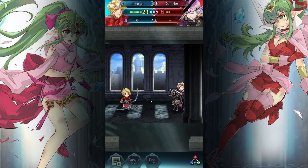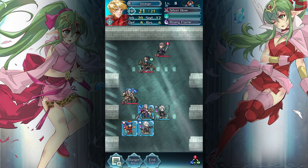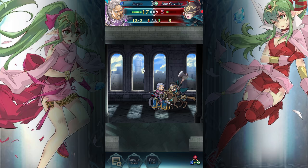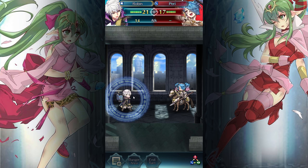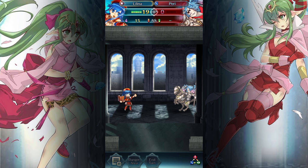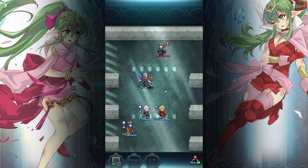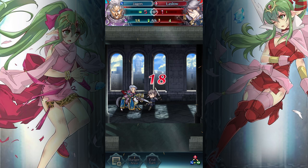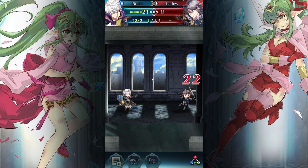Let's fight Xander. Only skill points for now. We double. Weapon triangle advantage. Okay, that did actually hurt a lot. Let's kill the worst character in the game. Burn, Peri, burn! She got resistance. He actually won't die to this. Who do we want to give this kill to? Probably Robin. There we go. Easy game. Stage clear.